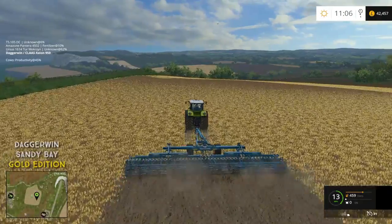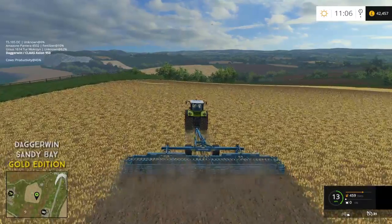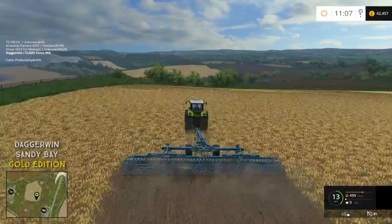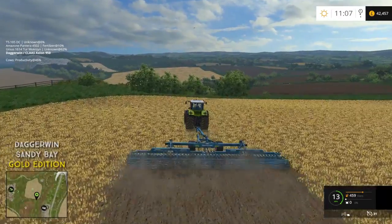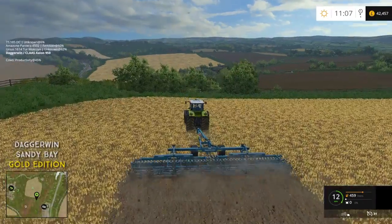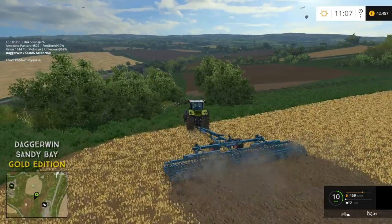Of course we'll be leaving quite a big border at the top and bottom of the field on the headlands, because I want to be able to turn around with the harvesters and not have any issues. And yes, I think probably the best thing to do would be to start the sugar beet harvest once this field is cultivated, and then come back to this field and plant the potatoes. I think that would be the best thing to do.